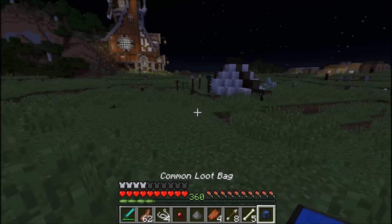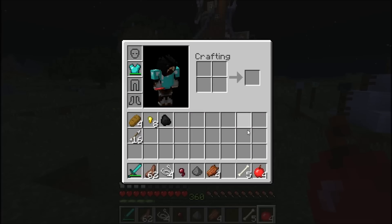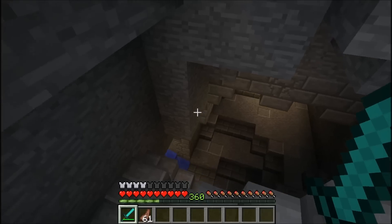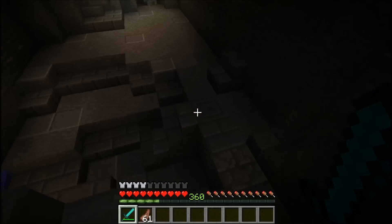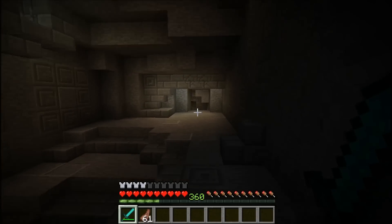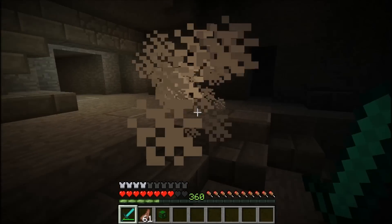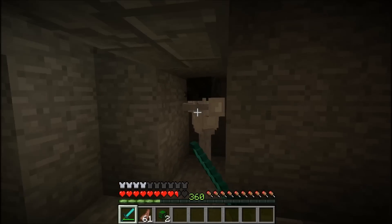Loot bags drop from naturally spawned mobs. Let's see what loot we get — oh that was a good one, I got like eight golden nuggets! I seem to have found a dungeon so let's go inside. We're in this dungeon and if we step further in, the blocks are gonna break and some guards are gonna start attacking me. They drop unusual loot bags, and I made it so that they drop an unusual loot bag every time.